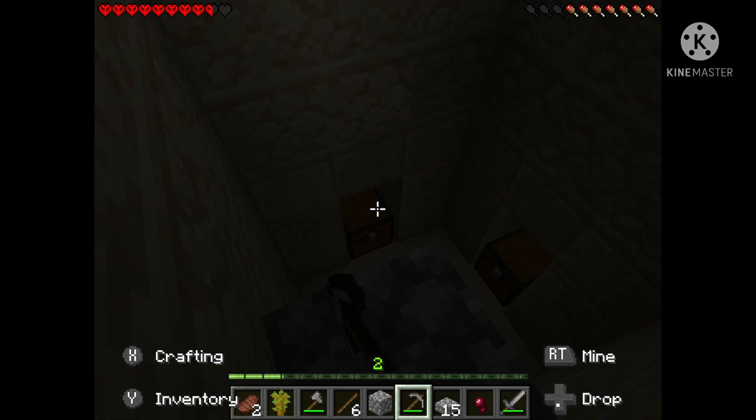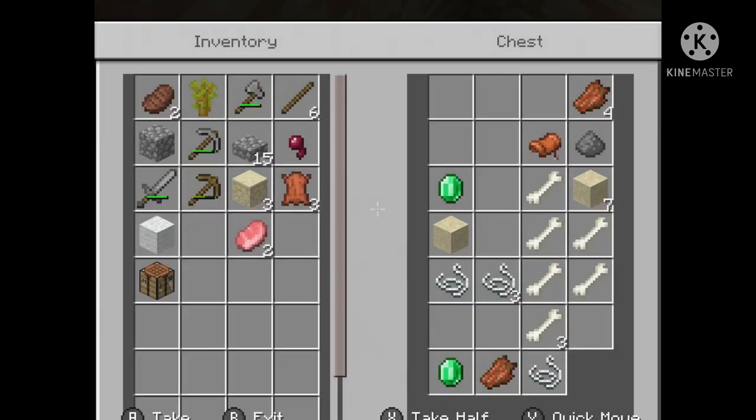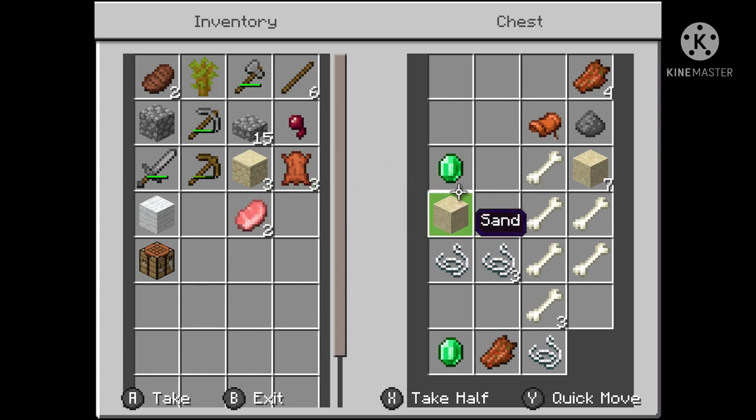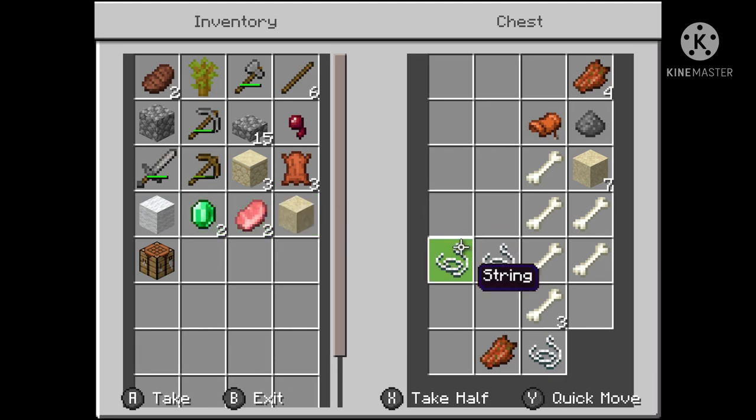I can get into this chest - yes! There are two emeralds, a lot of bones, a saddle, and a lot of other stuff. I'll just take it all.